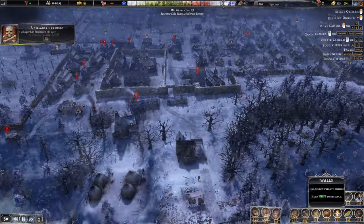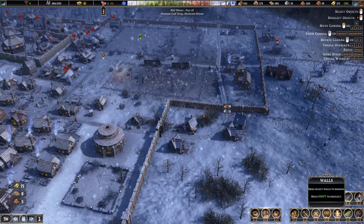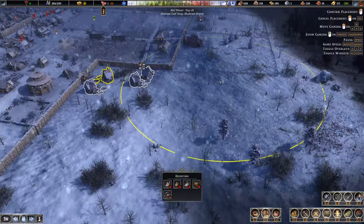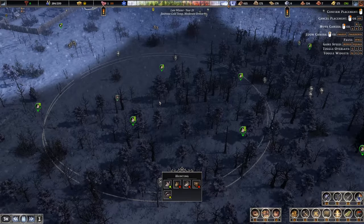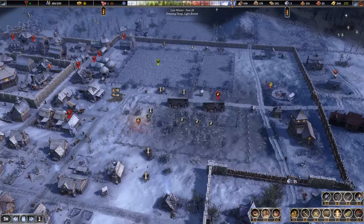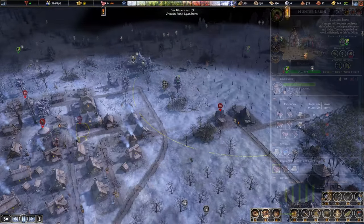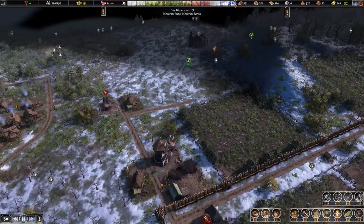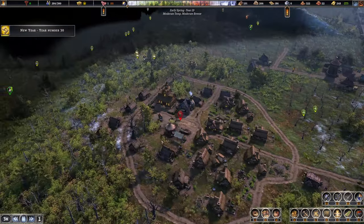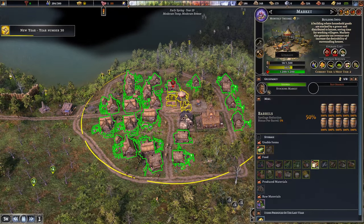I'm also going to continue getting some of this wall upgraded. Maybe these ones here — actually this corner, get those upgraded. We're seeing our first villagers die from old age. I wonder if my hunters have bugged out since I upgraded them — I'm going to remove their things because I can't tell whether it's playing up. Over here, I'm just seeing our meat was really low but it was the end of the year. There's some smoked but no raw meat which I'd expect. Let's go excavate this site too.